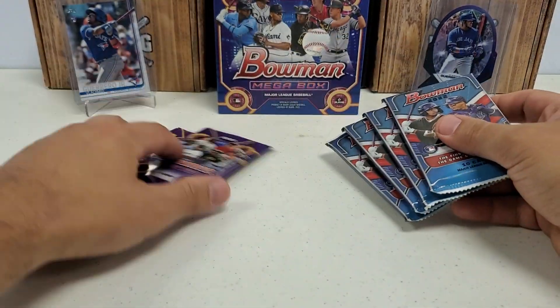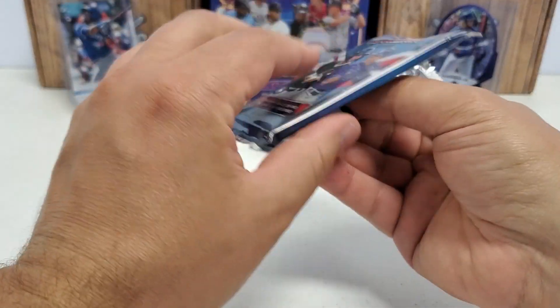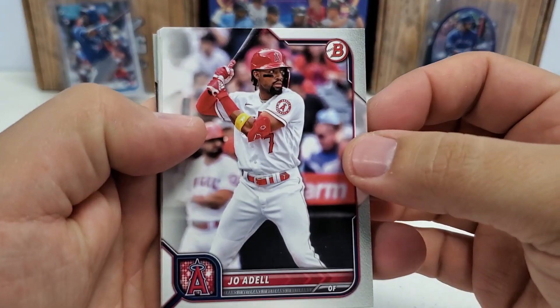There are our six packs. We'll set aside the two Mega Box packs and do our four base packs first. As soon as we get in here, we'll get two Chrome cards in every one of these packs, and then a whole lot of paper to start us off. The two Chromes are at the bottom of every pack, and we will see what we can get today.